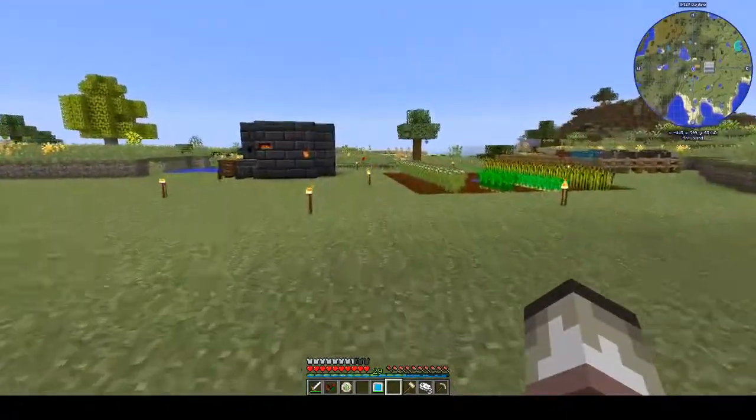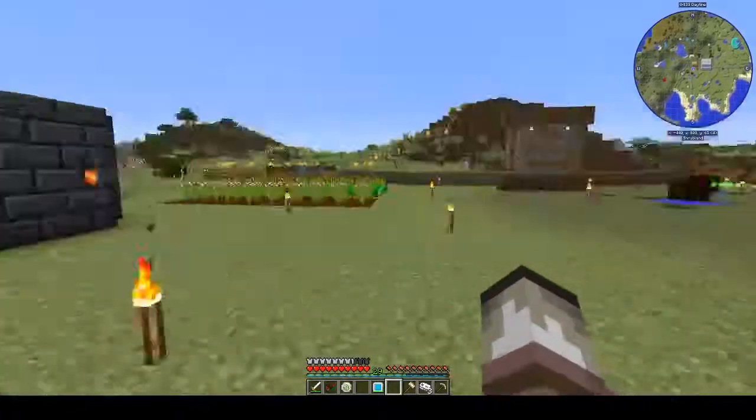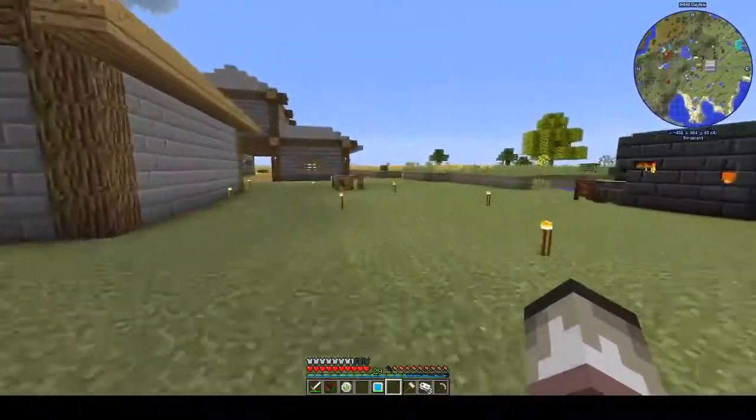I just right-click with this and we move now as if we are running — as if we were sprinting — and we're not, because if I sprint, we move even faster now. Look at that!